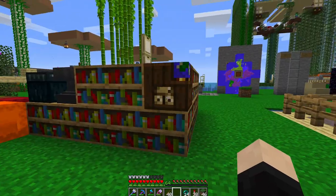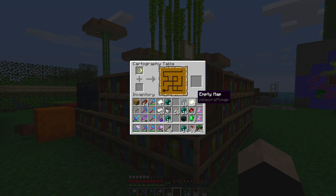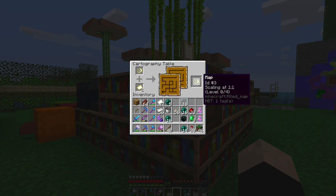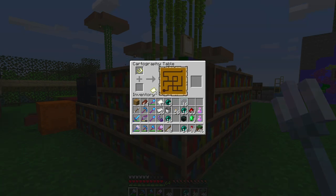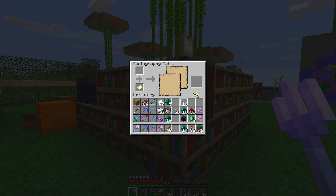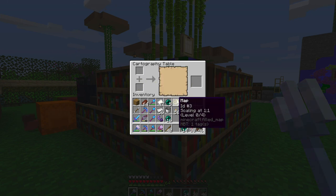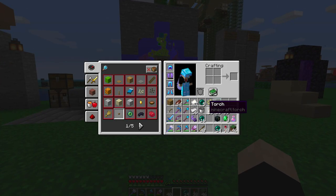This is my first time actually using the cartography table, so I'm not sure how it's going to go. That's my map. What happens if I do this? So in case, I'm creating two copies of my map. Okay, so that's what I want to do first - I want to clone my map. I want to keep the map in place still, so I'm going to clone two copies of it. Okay, it's the same map I think.